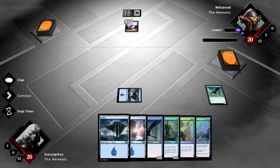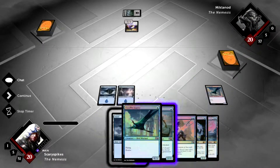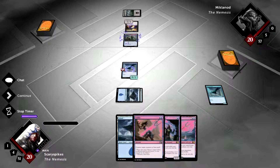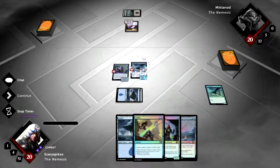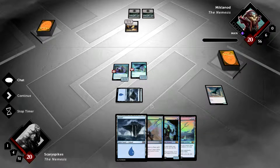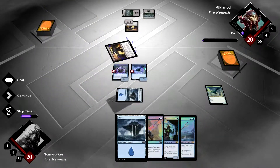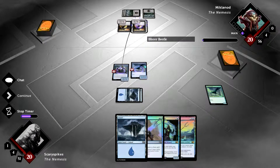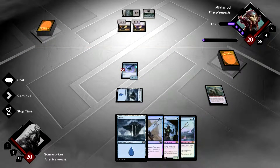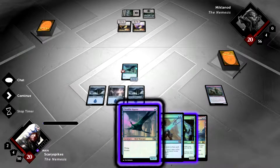It's unfortunate that his creature is killing our Cloudfin Raptor, but we have another one and can pump it up so he won't be able to kill it. We play one more Raptor and then our Shore Stalker. He could kill the Shore Stalker but won't be able to kill the Raptor without more serious spot removal. We're tapped out as this is an aggressive deck. We drew Laboratory Maniac, and he plays another of those creatures — it deals with 1/1s quite efficiently.